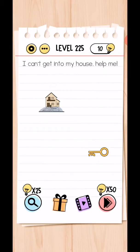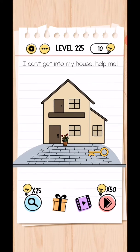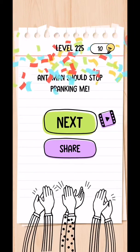Level 225: I cannot get into my house, help me. Use two fingers to zoom in on the size of the home, then use this key to open the door. Level complete! That's today's video — we'll be back in the next video from level 226 to 230.